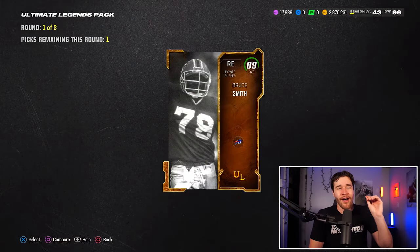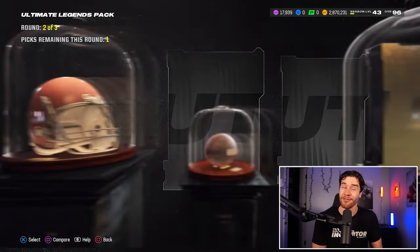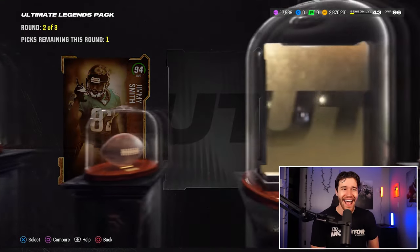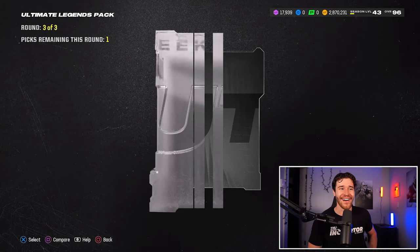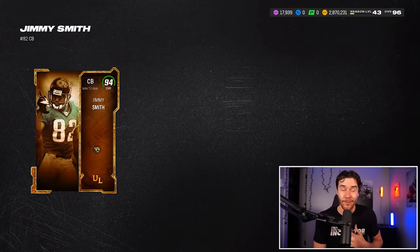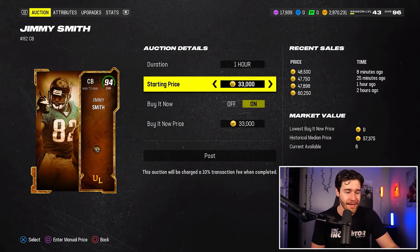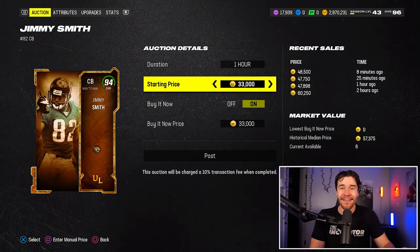The second pack starts us off with an 89 overall Bruce Smith. Then 90 overall Jimmy Smith. The second card is an 89 overall Randy Moss. And then 79 overall Tank Dell — part of, in my opinion, the best wide receiver core in the NFL: Nico Collins, Stefon Diggs, Tank Dell. We get 60,000 coins of value for this card, bringing the total up to 370,000 coins. Almost 100K per pack — are you kidding me?